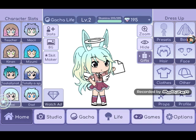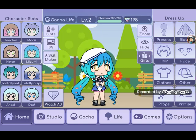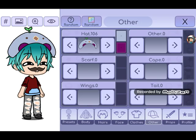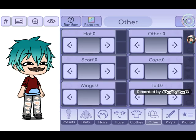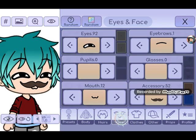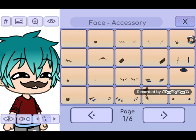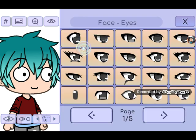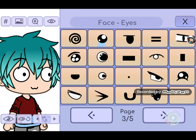so what you wanna do is pick a character you wanna create. I'm gonna make my character — I did my OC. Making your OC is totally optional for you. If you don't want to, you can skip this part and go to the next one.